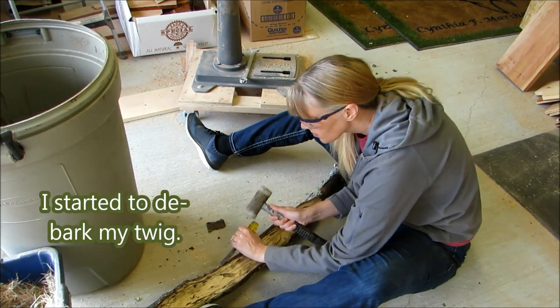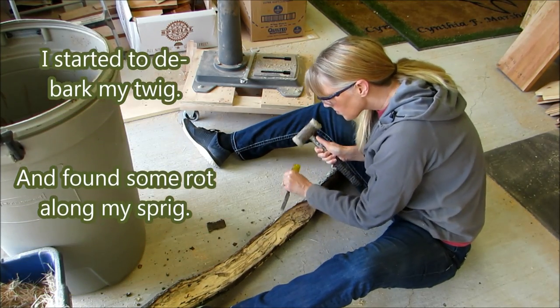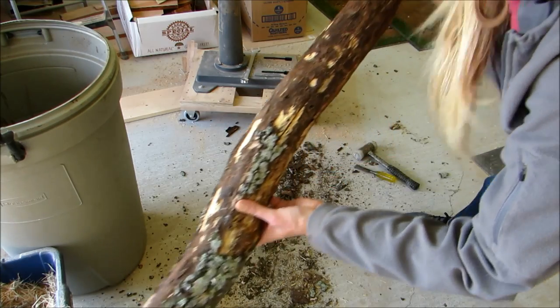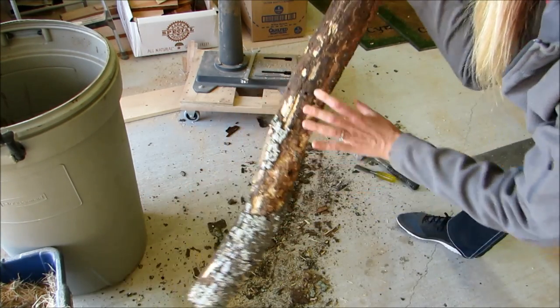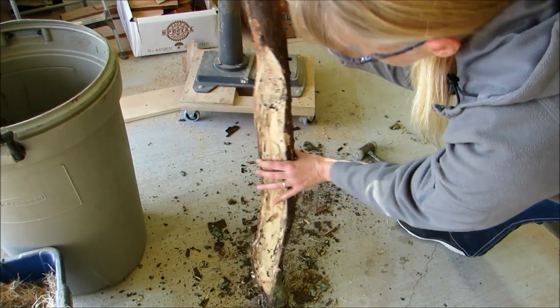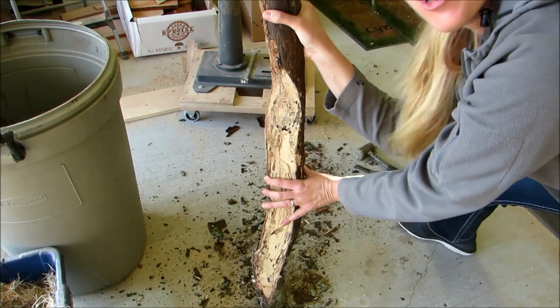I started to debark my twig, and found some rot along my sprig. I'm seeing now that it's cracked all the way up to here, and kind of rotten. So I think I'll cut it off right here — maybe right here, too.